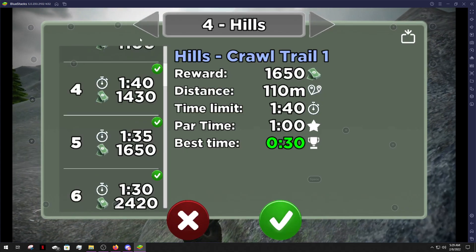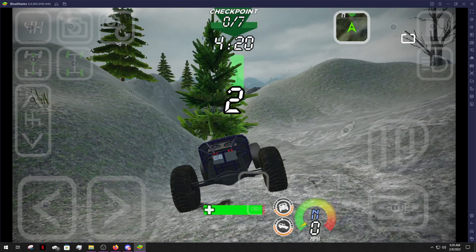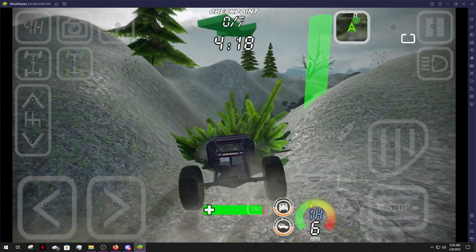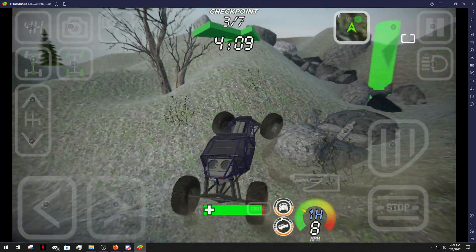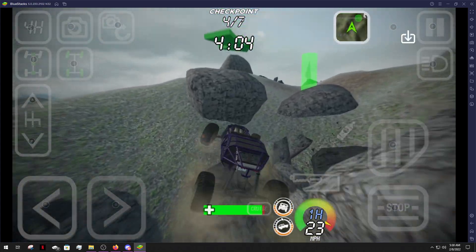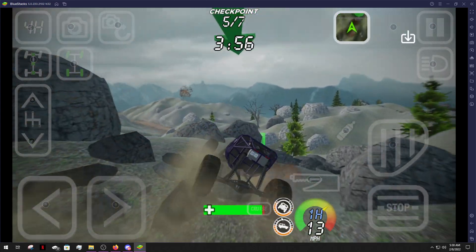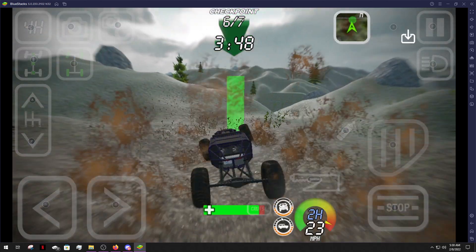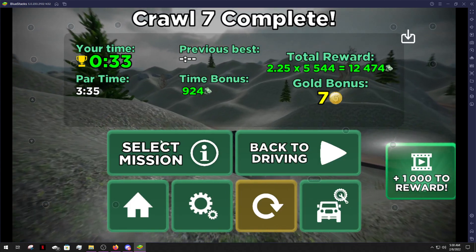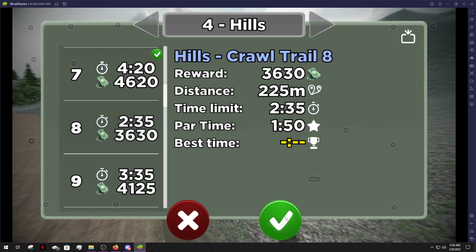35 seconds — still a cool time, man. 420 — time to smoke. That tree just went down like nothing. That one too, dude. I can see why this is supposed to take four minutes. I just demolished that. 33 seconds. And we're just making bank on these two, dude. Just got multipliers — the multipliers are doing some justice.